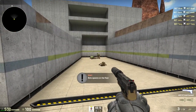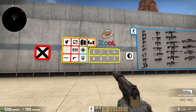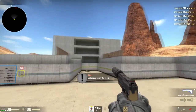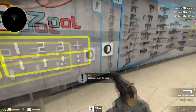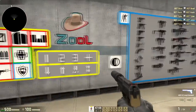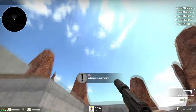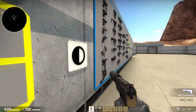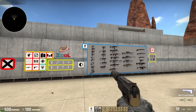This button spawns all bots on the ground level. This spawns them all up top — you can see them spawn on the upper platforms. This spawns them on just the sides. And this spawns them everywhere: ground, sides, and top. There's also a button that changes the time of day.